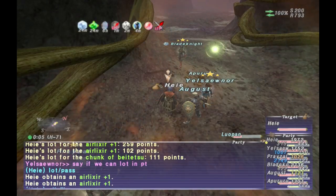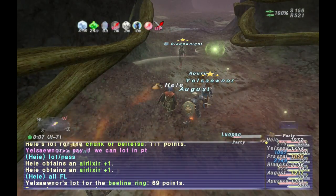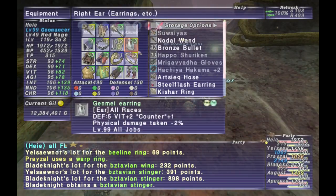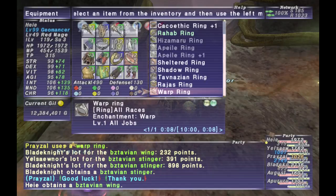It will also give weakness. Other than that, there's not much else to say about it and it's a pretty easy NM. Typically we just melee burn it down and it's dead before anything's really a threat — at least that's how it's been in all the groups I've been in.